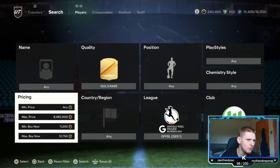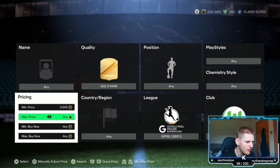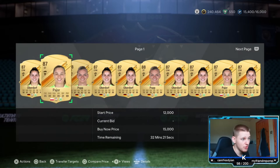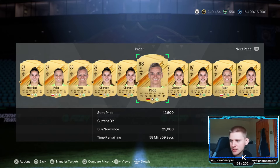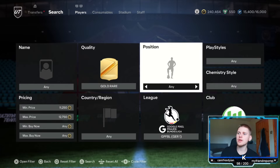I do want to check the bidding there. So we're going to have a quick look at that. Go to the minimum price, go to 11,250 and then 12,750. Then try and pretty much bid on anything that pops up. It's not brilliant at the minute but I am doing this pretty early. You don't need to bid on 50 at a time — you can bid on maybe 5 and then snipe or something.